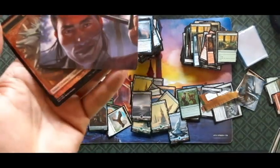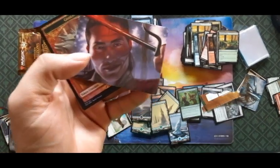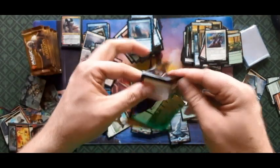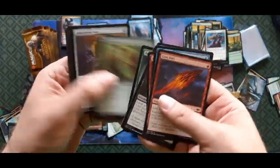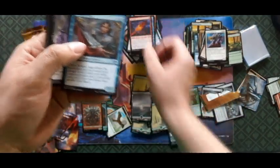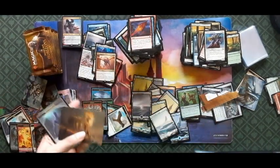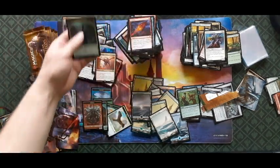Oh hey — just Kai, hey George, how you doing? Next pack — ran a little long on that last part. First uncommon, and a Cloudshredder Sliver — oh hey! I've been looking for that card, I'll put it right there.